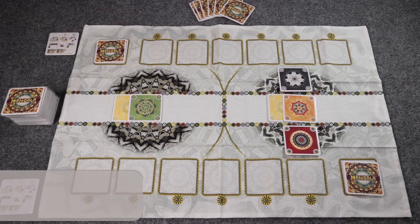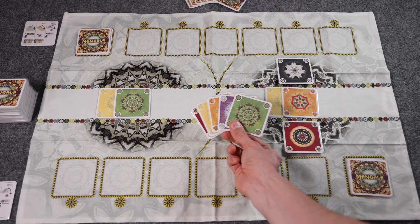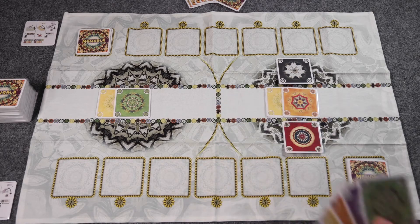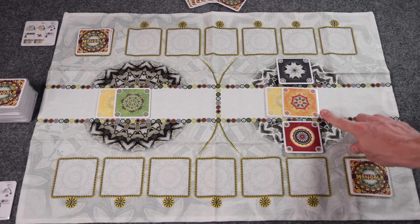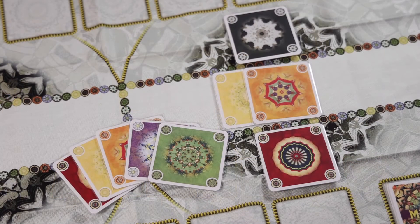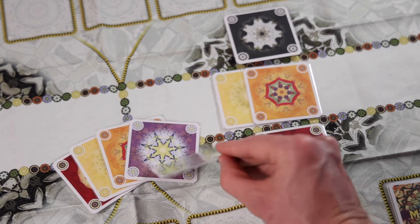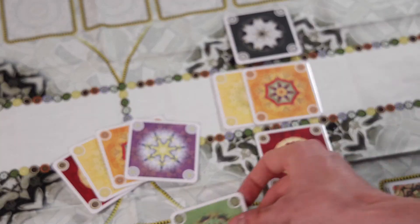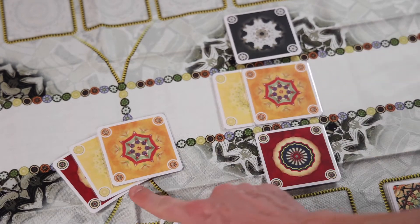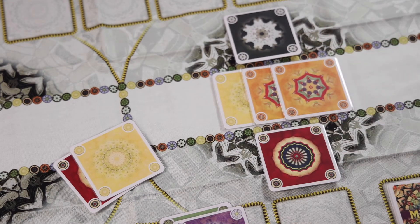Now let's look at the first action that a player could take on their turn: building a mountain and drawing. To take this action, a player would choose one of the cards in their hand and add that card to one of the two mountain zones in one of the two Mandalas. When adding a card to the mountain, you have to remember the rule of color. So in this example, this player has four possible options for cards that they could add to the mountain. They could add this green card, because green doesn't exist in any zone within this Mandala. They could also add the purple card for the same reason, and they could also add one of the yellow or orange cards because they can add to an existing color within a zone of a Mandala.